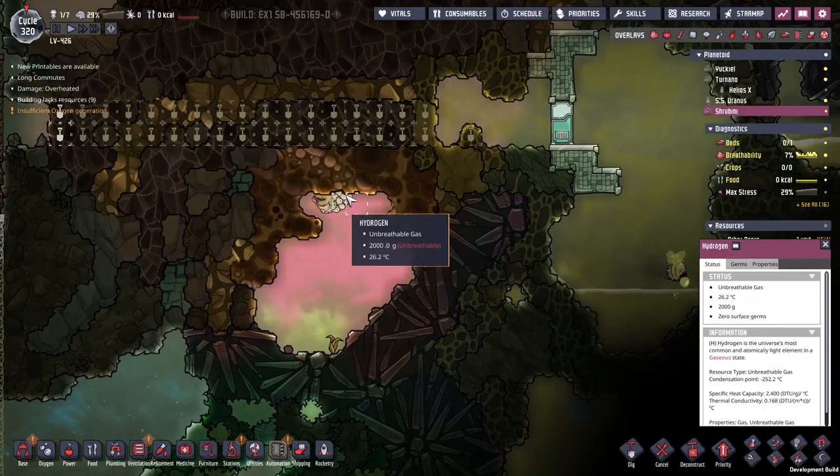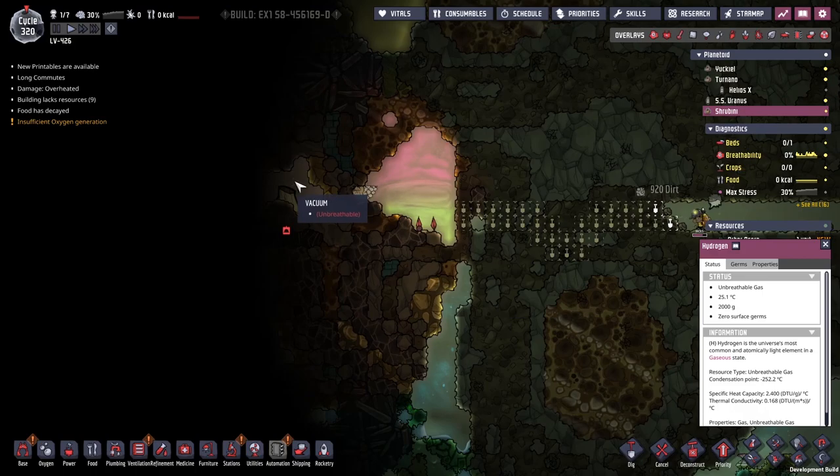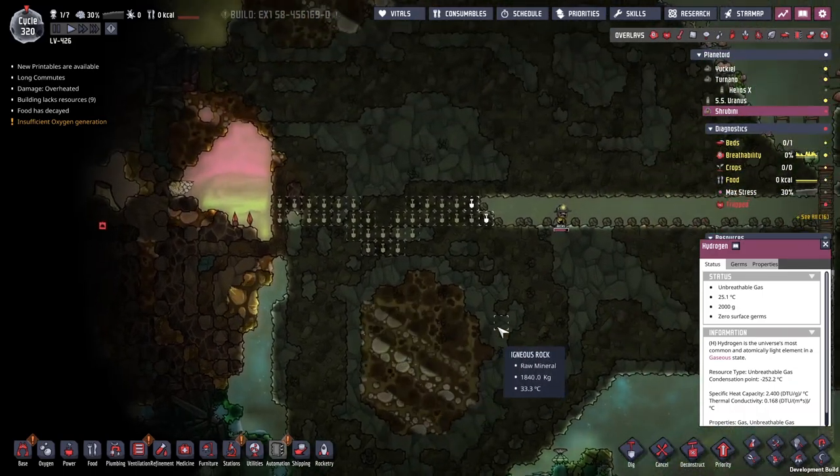Drekos! Drekos are how you get reed fibre, right? Yeah, their wool. Gold volcano - beautiful! That's one of the things I've been looking for. I mean, who doesn't need an infinite amount of gold?